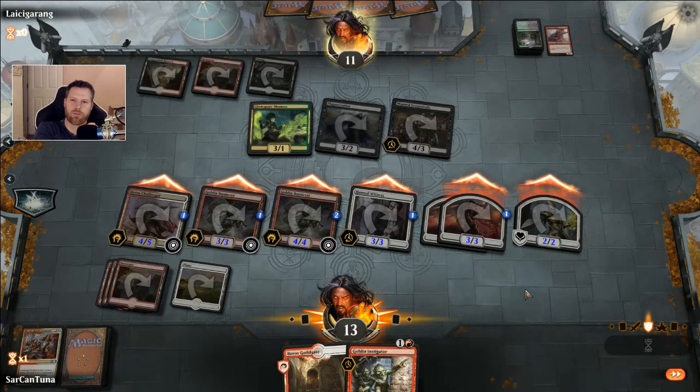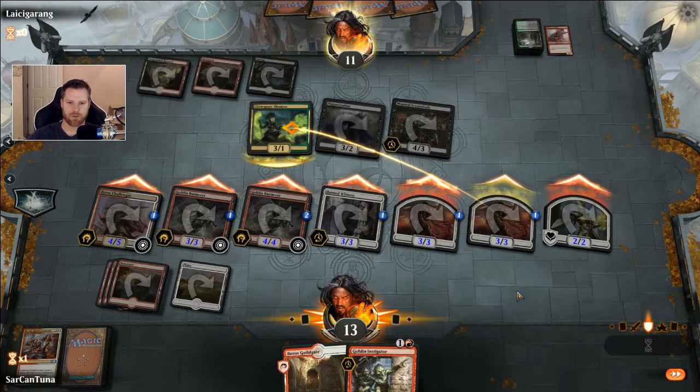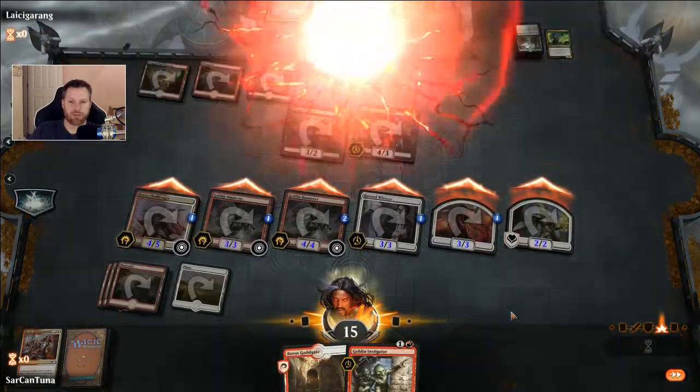I could have got Tajic with Heroic Reinforcements, and then Tajic comes down and gets plus 1, plus 1, and haste — he has haste anyway, but then he goes crazy with another Mentor. Yeah, that's way more than enough. So when this deck works, it's actually pretty fun — this event. It's just, you know, keeping a slow hand. I wouldn't even risk it because the odds of you playing mono red are pretty good.